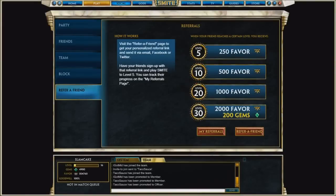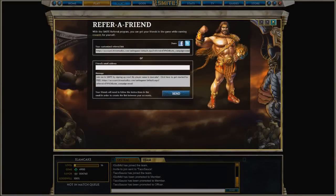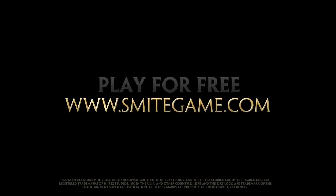Finally, with this release, we introduce our Refer a Friend Reward Program. You can now easily send a custom referral link to a friend. As your friend levels up, you earn free favor and gems. Thanks for watching this Smite feature reveal, and we hope you enjoy Open Beta.